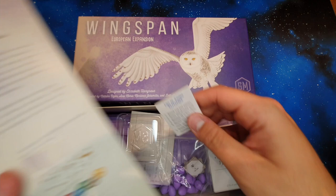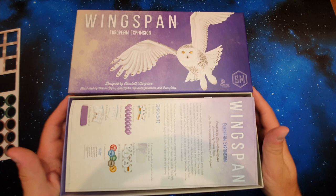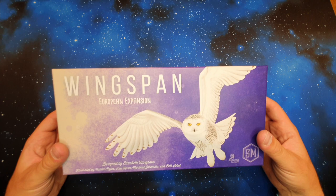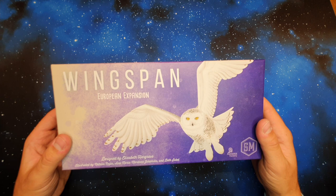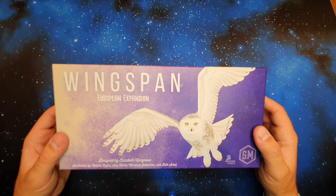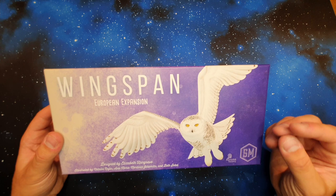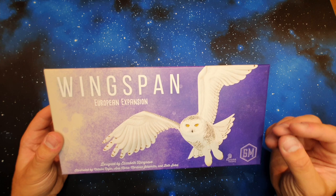It's only a relatively small expansion, I guess. You can get a copy from all your game stores online or in person — I'm sure if you ask they'll be able to get it in for you, or you can order it online yourself from another source. That is my unboxing of Wingspan European Expansion. Grab a copy, add it to Wingspan and enjoy playing many hours of fun with that game. Here's to the next expansion, Oceania, which I'm sure I will buy and unbox at some point. Please do like and subscribe if you enjoy watching my videos — it just helps me to make more content and it feels nice to know that someone's actually watching. See you on the next one.